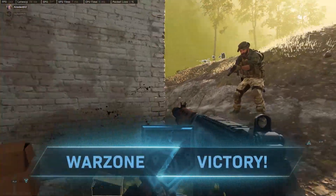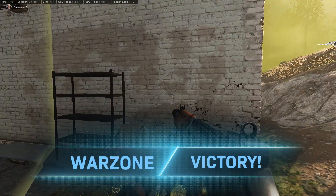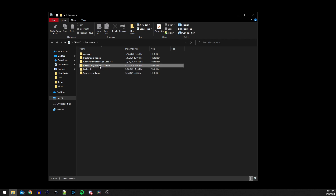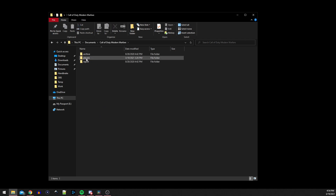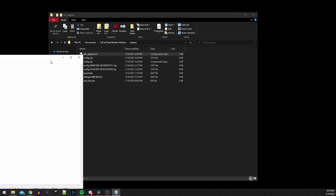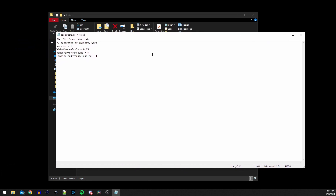The first thing you're going to want to do on PC is shut down your game, then go under your Documents folder and we're going to edit an advanced options INI configuration file. In the Documents folder there is a subfolder called Call of Duty Modern Warfare, and under that is another subfolder called Players. Go ahead and open up the Players directory. The very first file you should see is adv_options.ini — open this up in any text editor of your choice.